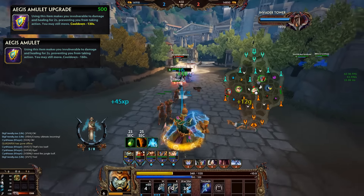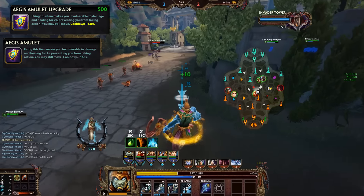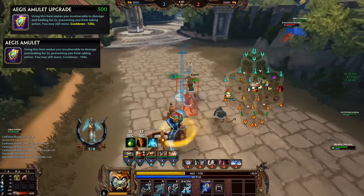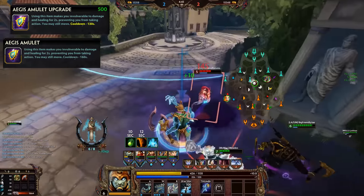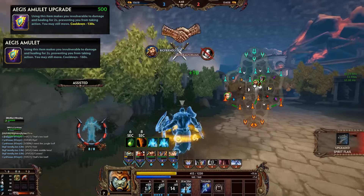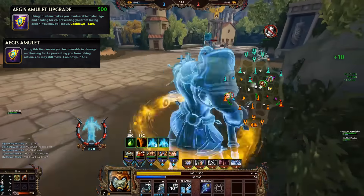Due to its effect not changing much, Eiji's still remains a core item for many squishier characters, simply allowing them to soak up an instance of burst and avoid it completely, which is always going to be good. We'll still see it picked up by pretty much any squishy — any mage, any hunter, any assassin — simply because of the strength this item has.